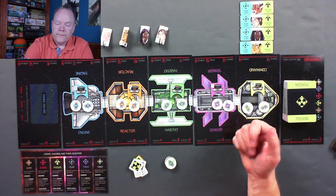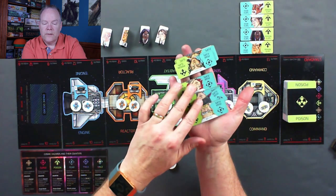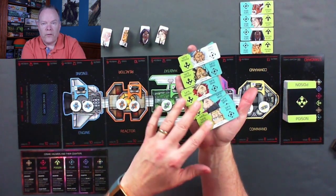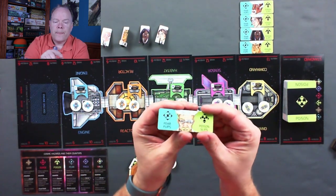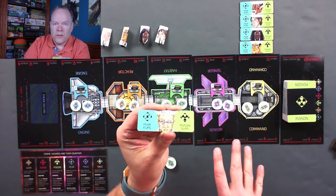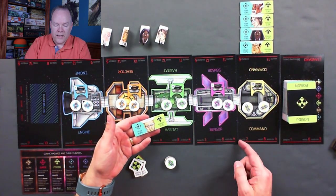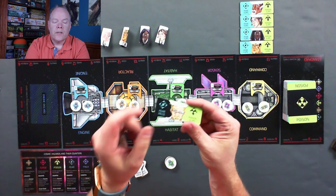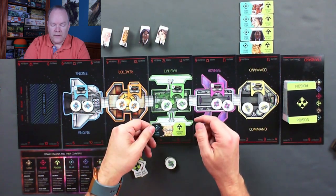For setup, we choose four astronauts — I've pre-chosen these four with their standees. There are up to 12 astronauts to play, ranging from engineers and doctors and welders to even one called the mystic. These are the health tiles. The tile says fear flips and poison slips. If a worker is alone in a module and a fear card is played for that module during the impact phase, the worker will be affected by fear. When that happens, we flip over the tile, and now it says fear kills.